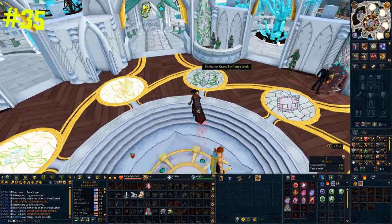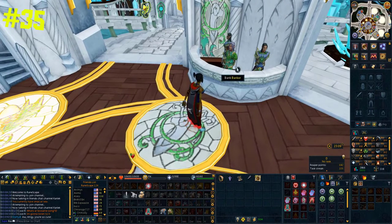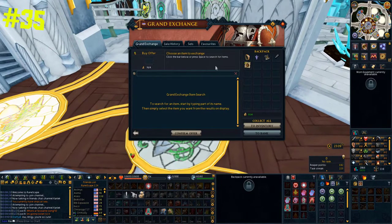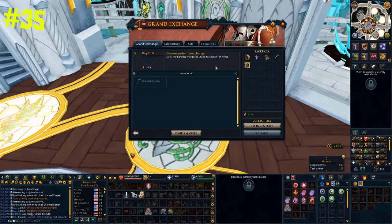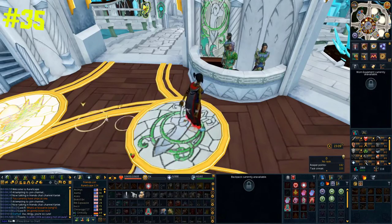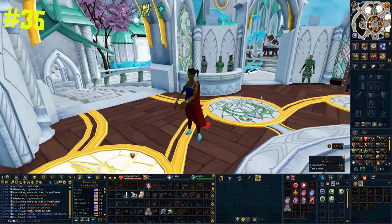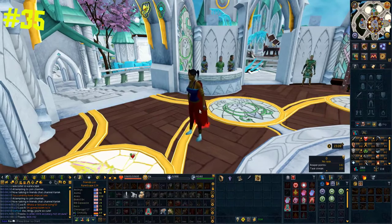If you need a bunch of Zamorak components for the impatient perk, I highly recommend you don't buy Zamorak armour and level it to disassemble — instead buy Zamorak mitres. The same can be said for Saradomin components: buy Saradomin mitres. This ends up being significantly cheaper per component than leveling up the armour, and you save time too — just go to the GE, buy a bunch, and disassemble them.